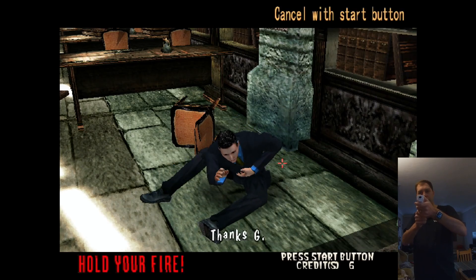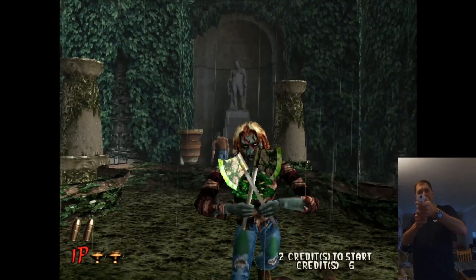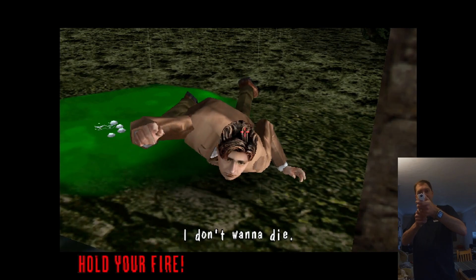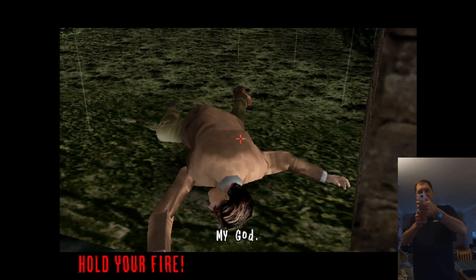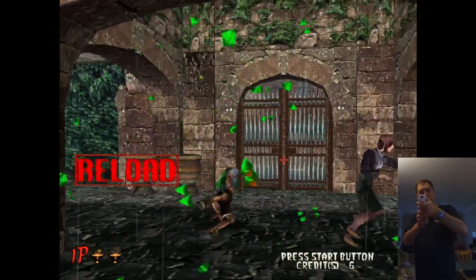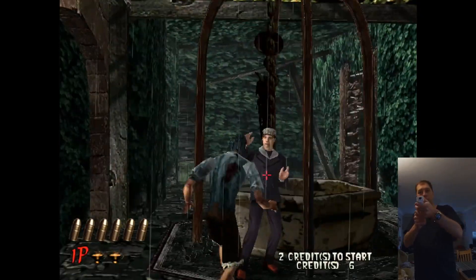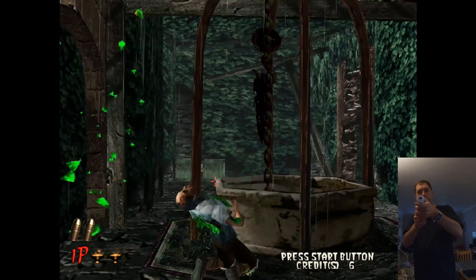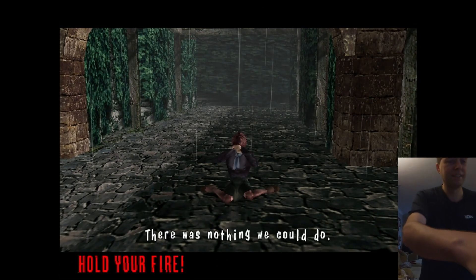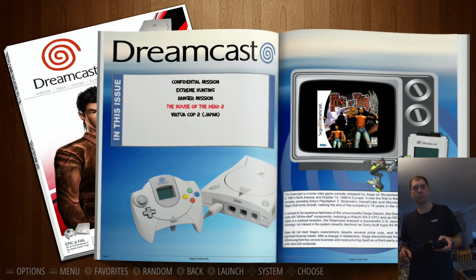We've got to save a few people here - this is a tricky bit. I definitely didn't save him. Not going so well. Anyway, you can see that works brilliantly. So let's quit out of that - I'm going to use the Xbox controller, pressing home, start, and select before I get caught by zombies.